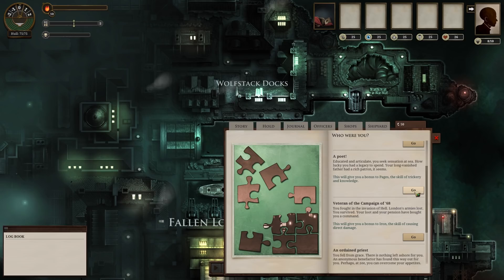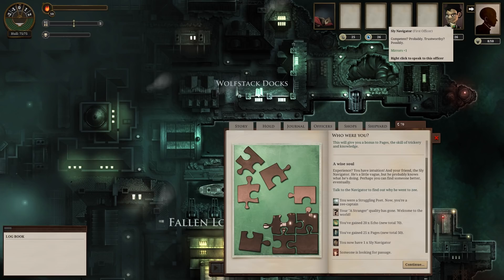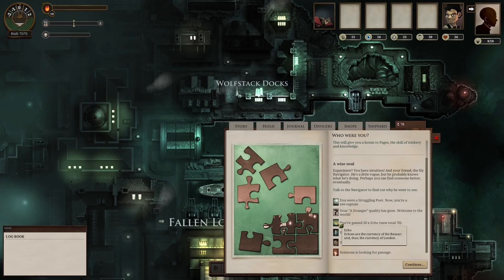We're going to be a poet — a wise soul. You have intuition, and your friend the sly navigator. He's a little vague but he probably knows what he's doing. Perhaps you can find someone better eventually. He kind of looks like McNulty from The Wire, if you can imagine McNulty not being part of the police and instead maybe being a waiter at a bar. We now have somebody who's looking for passage on our ship, and a sly navigator as well.